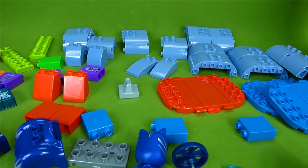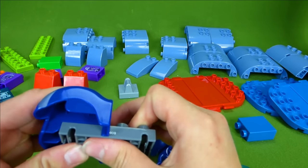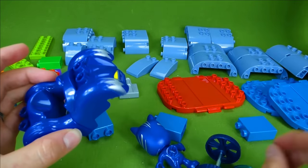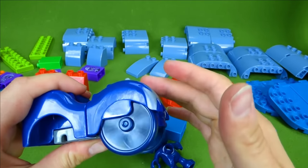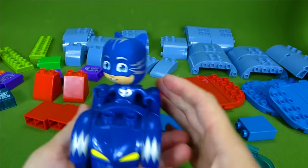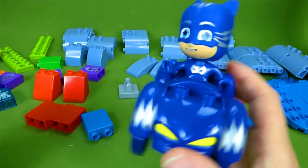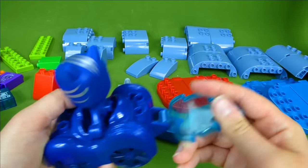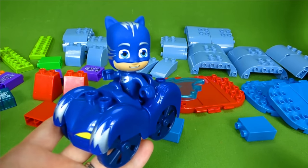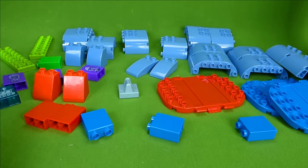Our first step is to put together Catboy's car. We're gonna take this piece and snap it in here, put on the back, and add some really cool tires — front and back. We can put Catboy inside. This Catboy that came with the headquarters also has blue flames so he can go really fast, and he has a spoiler too.